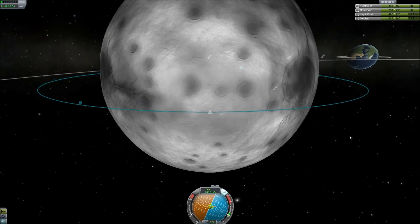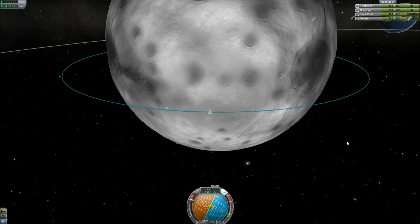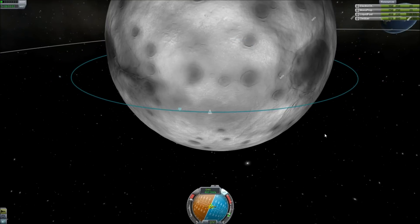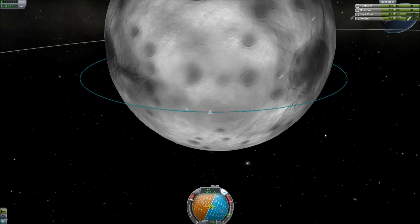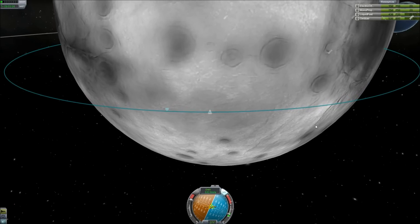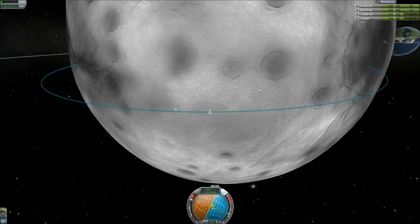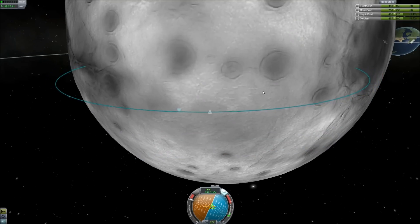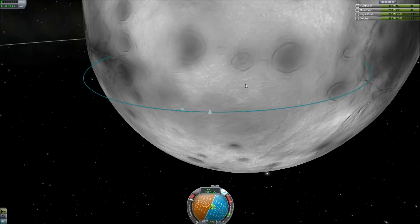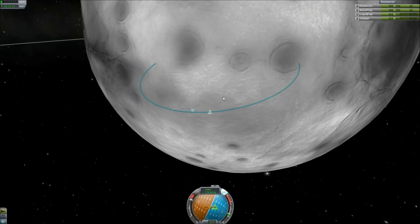Alright, let's go ahead and destroy our orbit here so we can land. And if we end up completely bolloxing it up, we can use the quickload function. Hopefully. Alright — very nice. Orbit is dying. We did quicksave when we were still in orbit, so everything should be okay.